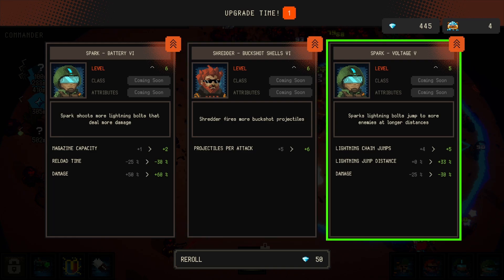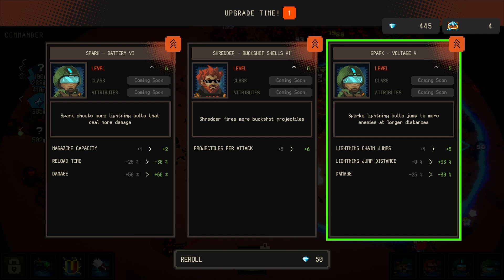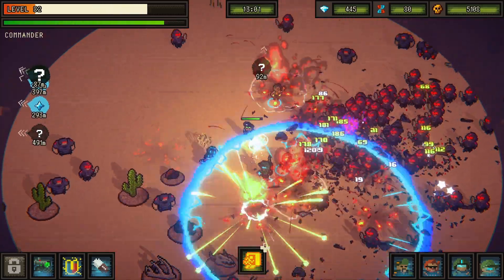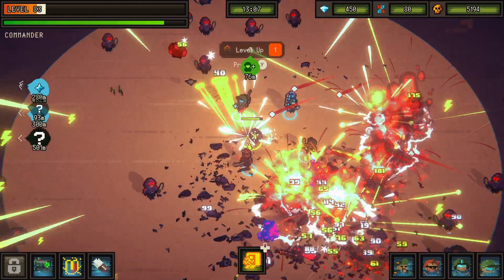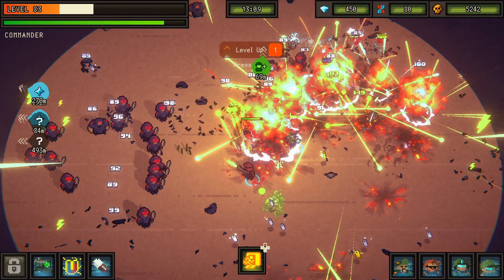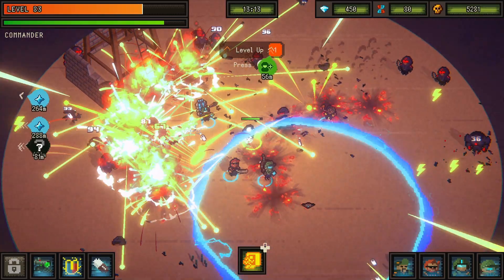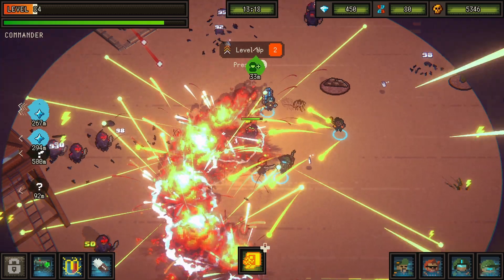Why are we getting swarmed here? Supply drop baby! We got healing, we got the energy drink coming up. Stun duration, movement speed, reload time and damage. Where is the question mark I saw up there? We're getting a bit swarmed for my liking. Area of effect size, stun duration, projectiles per attack from Shredder. More damage for Spark. Plus 50% but this is only at minus 30 so we're still making up for it. I want to get both but I don't like how we're getting swarmed here.